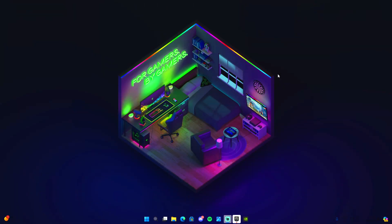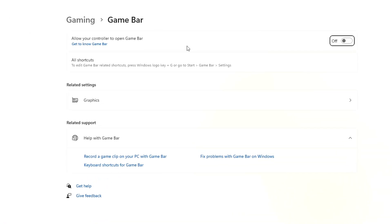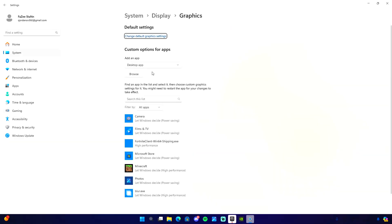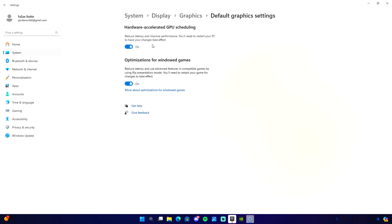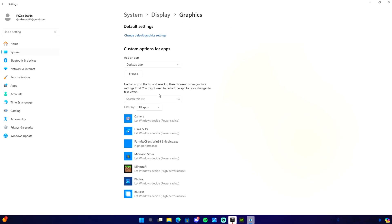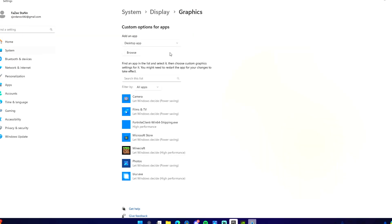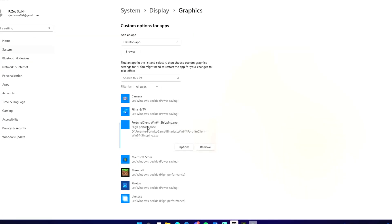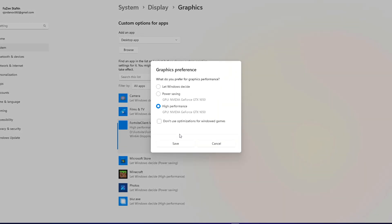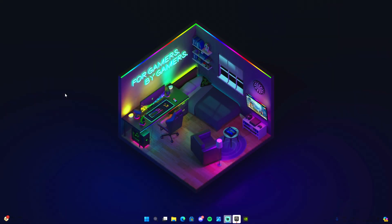Now let's disable the Game Bar. Type 'Game Bar' in the search bar, open Game Bar Settings, and uncheck it. Then go to Graphics, click Change Default Graphics Settings, and enable the two options shown. Go back to Graphics, click Browse, locate your Fortnite folder, find FortniteClient-Win64-Shipping.exe, click Options, and select High Performance.